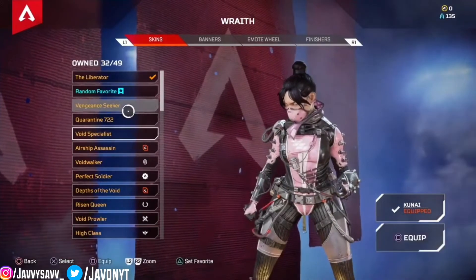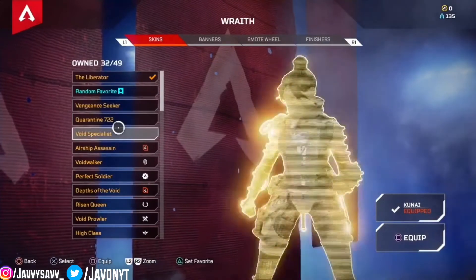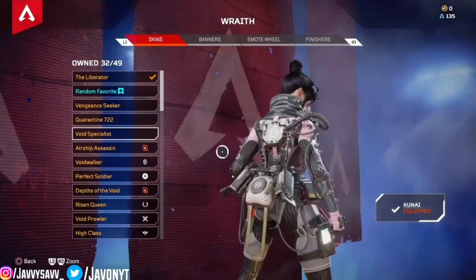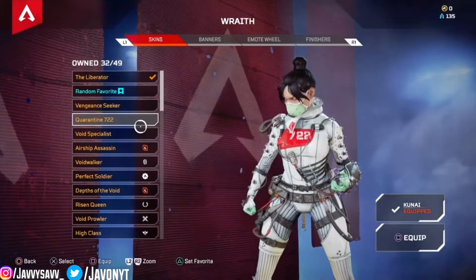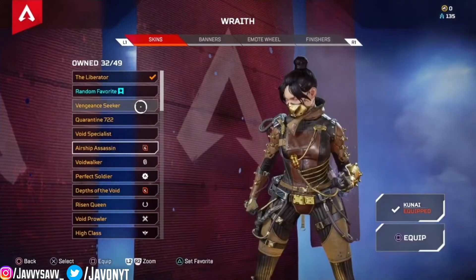Voice Specialist is basically the same skin as Quarantine 722. If I had to choose between these two I would actually choose Quarantine 722, because I like the white color on it and how it's got red shading in it. I prefer that skin.